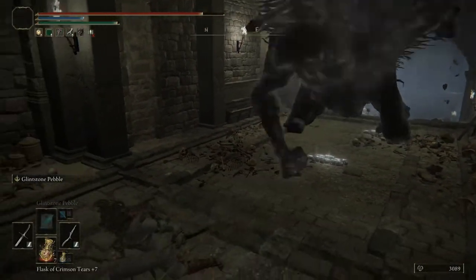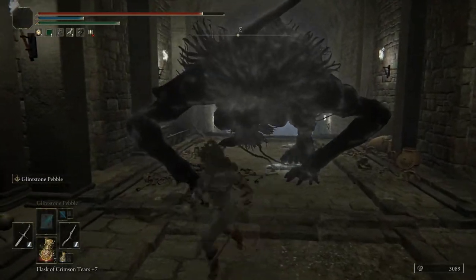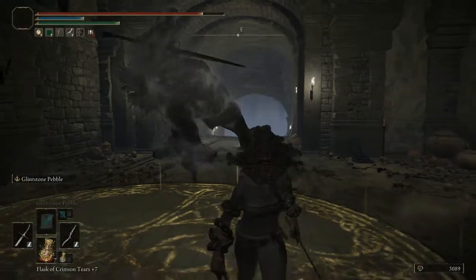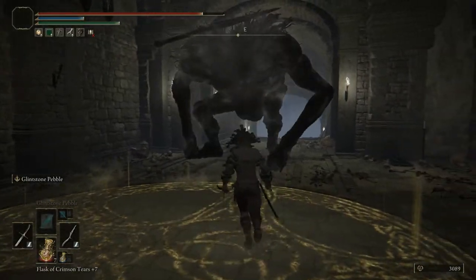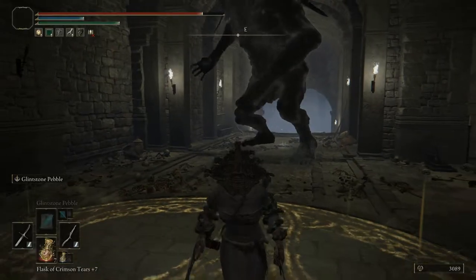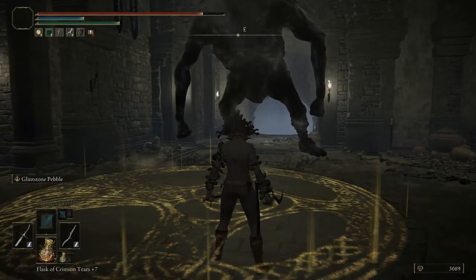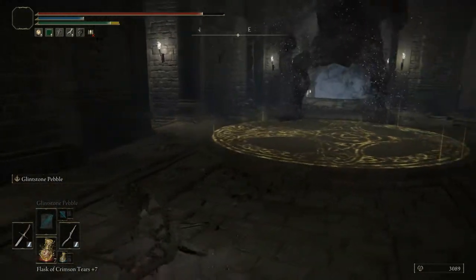Once you get the boss door open, that's all we care about because then we can go fight the boss. The boss drops the set - he's a Zamor-like soldier guy. It's like a troll or giant or whatever. He's a dude. I think he's a troll. It doesn't really matter - hurry up, I'm trying to kill you.